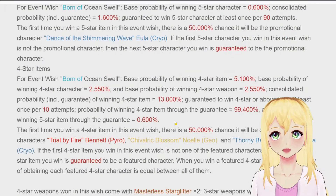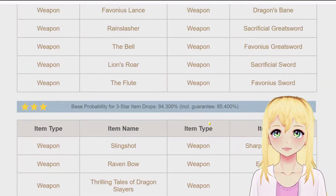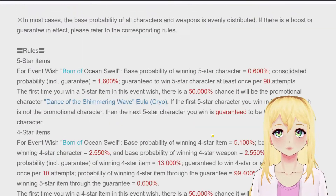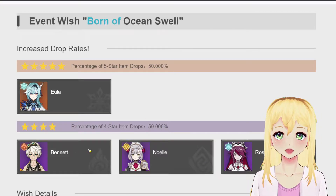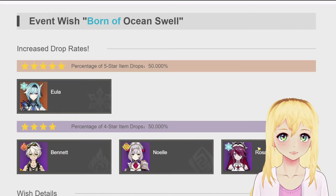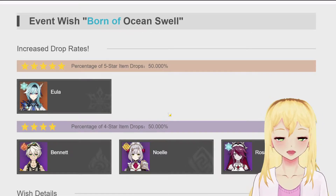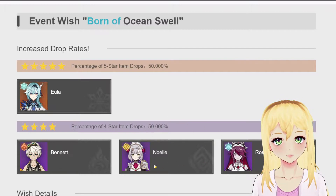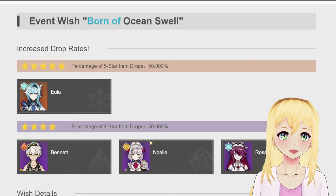Well, what if you don't get one of these three? In that case, you could get any of the stuff on this 4-star list — yes, any of this stuff. It's a huge list. But the way it works is that on these pulls, if you do not get one of these three on your 10-pull, then you will get it on your next 10 pull. Now pity on this starts at 8, so the first seven pulls have about a 5.5% drop rate to get a 4-star. And then after that it goes up on pulls 8 and 9, and then you have 100% at number 10.